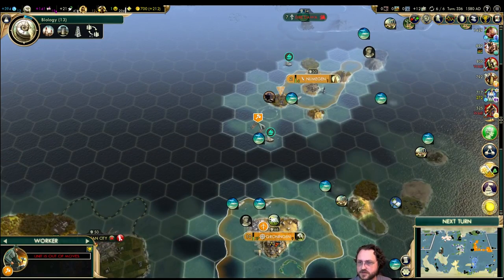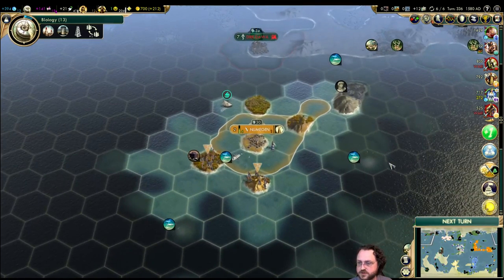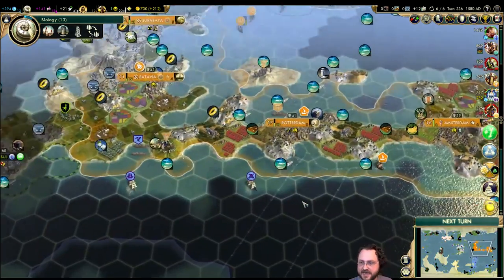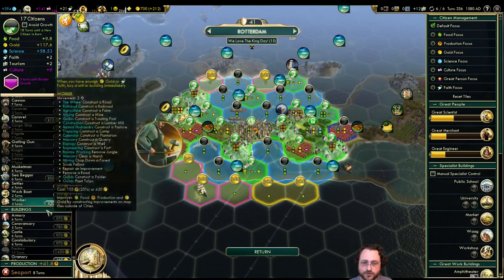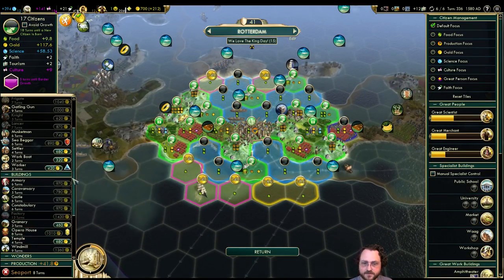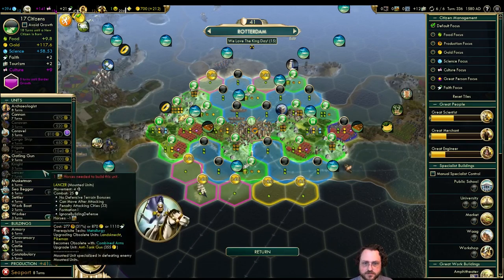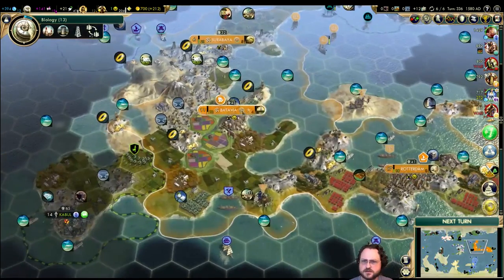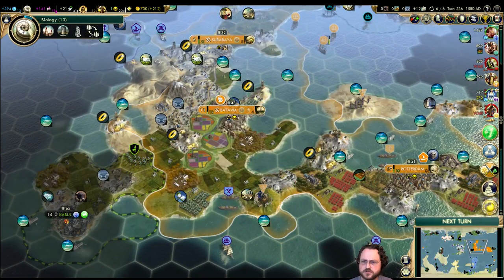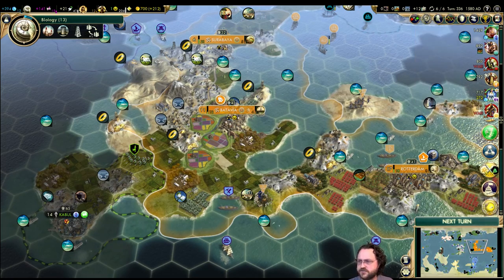These guys are maybe a little at risk because they were a bit exposed. So far so good — hoping the Shoshone don't pile on, that would be a little annoying. Byzantium shouldn't declare war on me because now they're in two other wars, so they're nicely distracted. Finish that seaport and then we're going to pump out some frigates. Oh — we don't have any more iron! How is that possible? Did we trade it away to Byzantium for the war? Yeah, I guess that's fine — we'll just build a bunch of Sea Beggars.